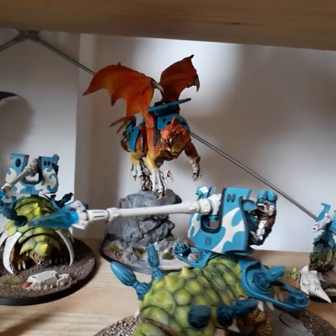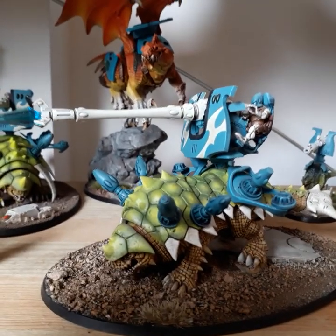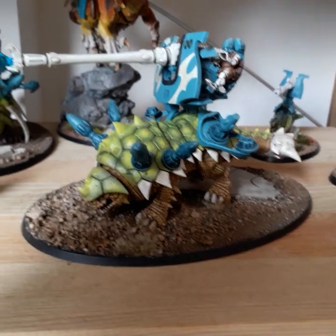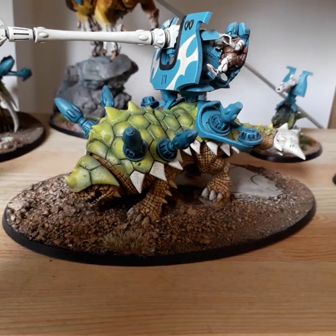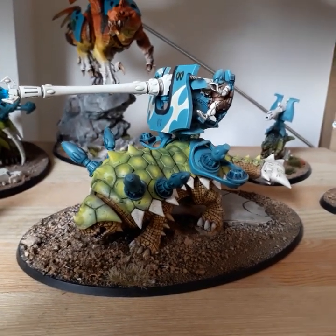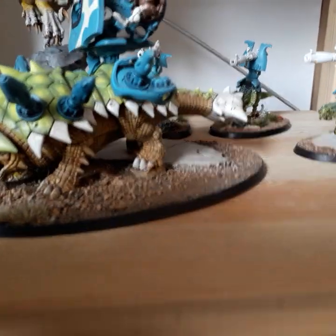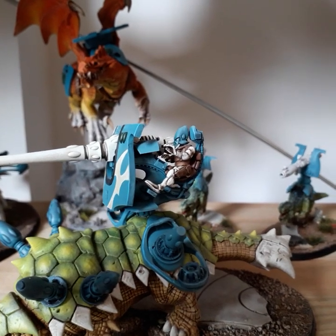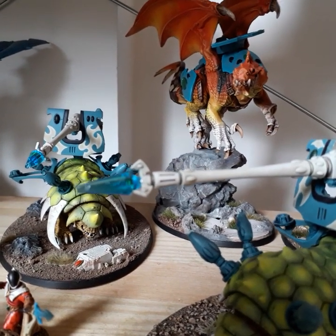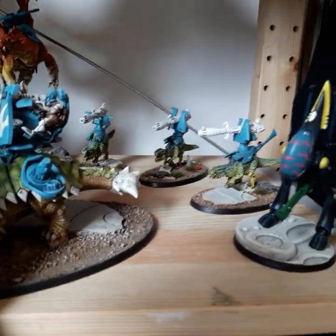Next up, these are Bastilodons from the Seraphon range. I use these as Falcon, Wave Serpent, or Fire Prism base units — that's why the bases are quite big, to represent the size of the Falcon chassis. These are Fire Prisms. Standard Bastilodon, but I haven't glued on any of the Lizardman iconography. There are sensor-type pieces from the Wraith Knight kit, and these outriggers — the bits that go around the wrists — are also from the Wraith Knight. The weapon is from the Wraith Knight, and I found a bag of crystals on Amazon or eBay. I've got two of those.